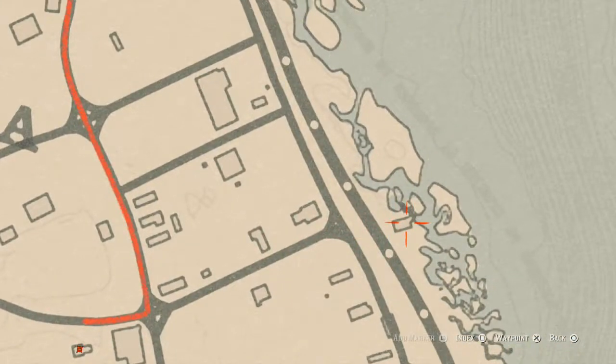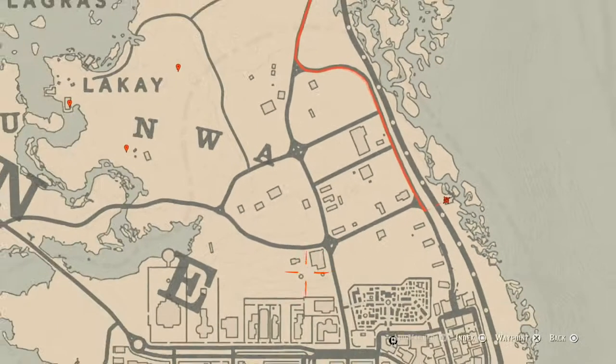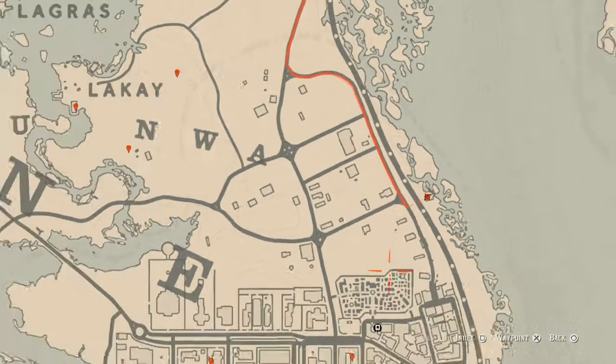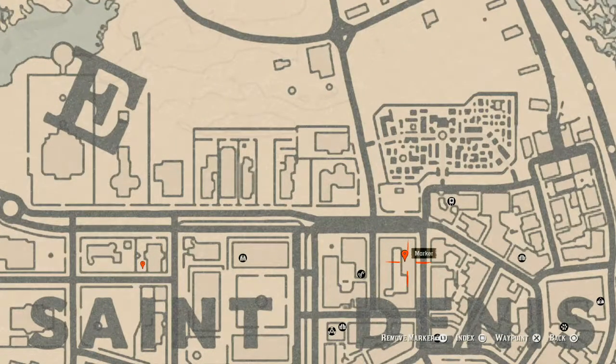There's a tarot card over here right about here — the one in this first building right here is a King of Swords, and the one that's over here by the shore is a Nine of Cups.